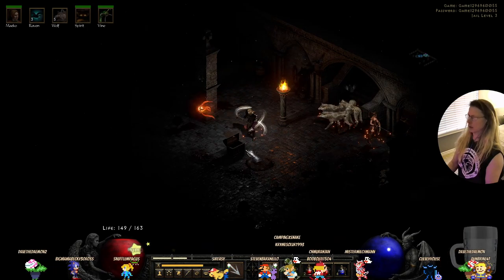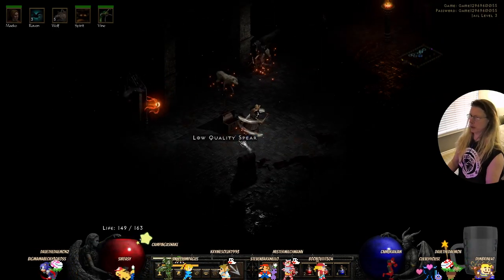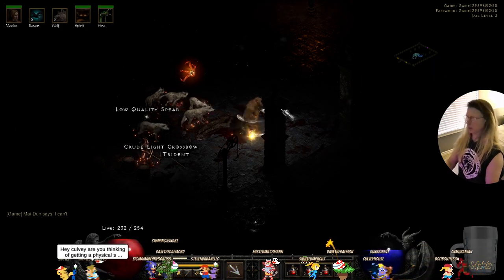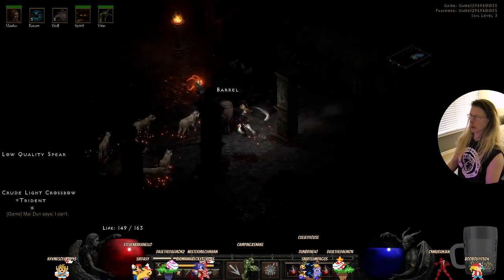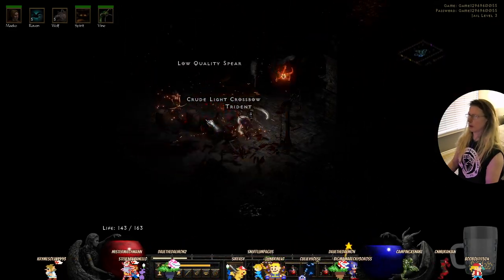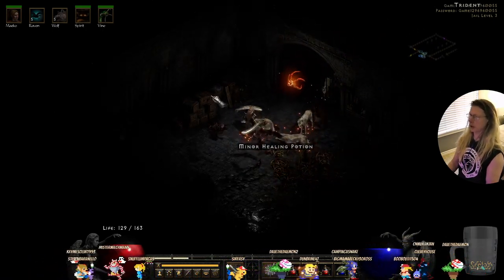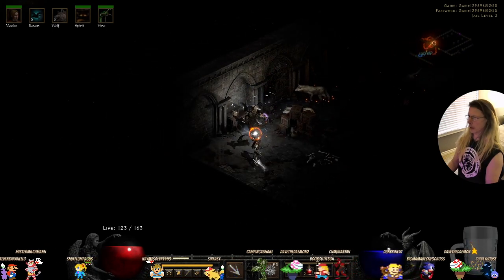Jail level three. After this I think we can get up to the inner cloister, and then we'll find Andariel. Some of the characters have these really weird messages. We're trying to find Andariel — I can't shoot them from around that way.